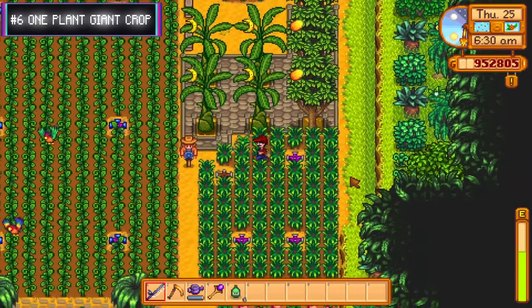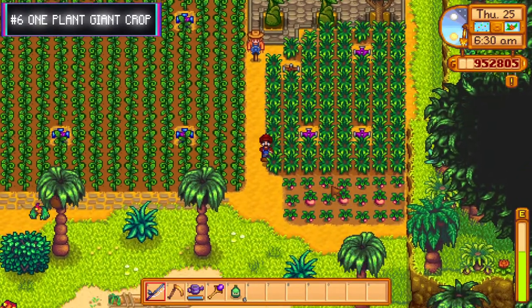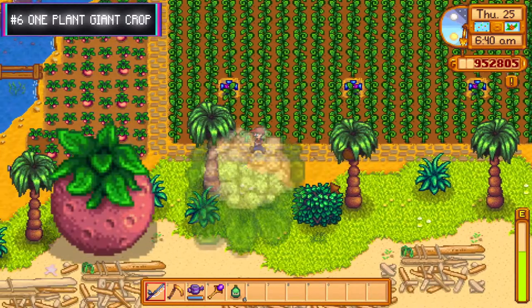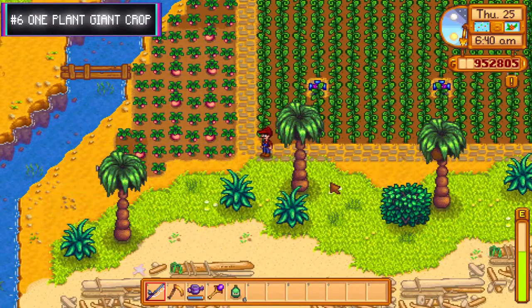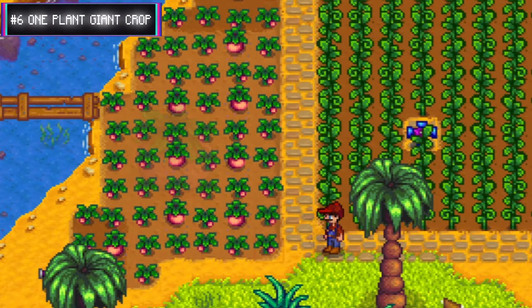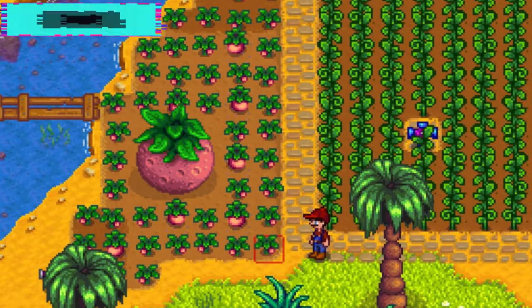Number six: giant crops from a single grown plant. By now you probably know about giant crops. These can occur when a large enough patch of watermelon, cauliflower, or pumpkin is present. But did you know only the middle plant needs to be fully grown for a chance of becoming giant? As long as the mature plant is surrounded by the same species on all sides, it can still mutate and become giant.